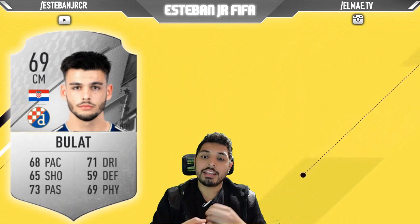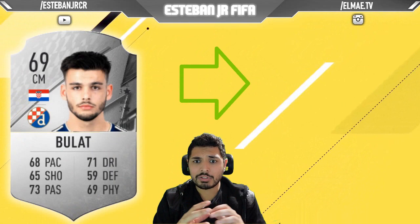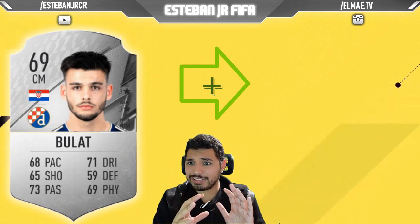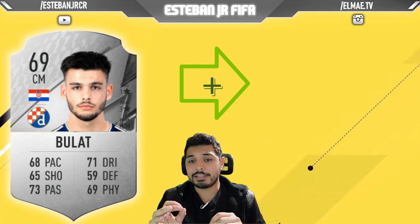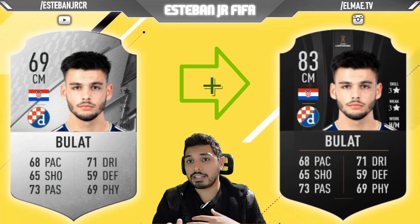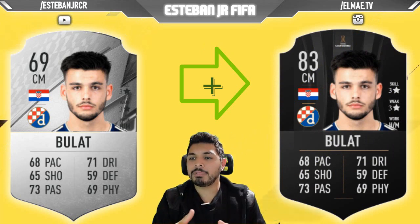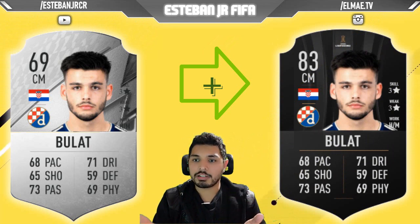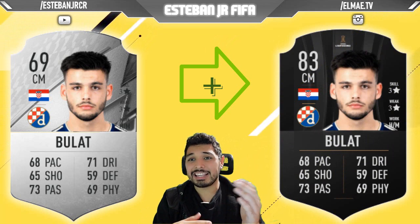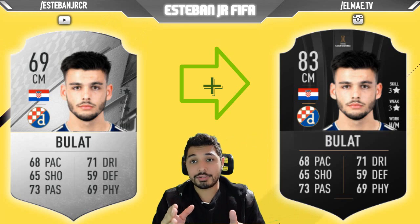Later, we have Bulat. This Croatian player plays in Dinamo Zagreb. And to be honest, his stats are amazing. Maybe just the defense is a little bit low, but he's 69 and he can scale to 83 — you can improve those defensive skills. Maybe his work rates are different for a traditional CDM, since he has High attacking and Medium defending. So if your style is like that, Bulat is your player.